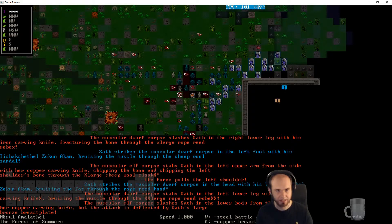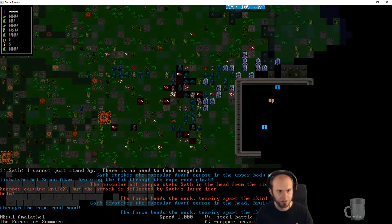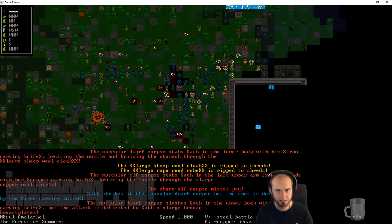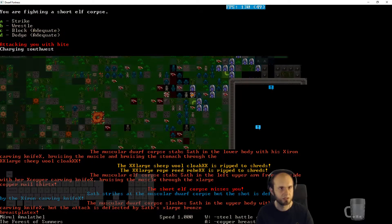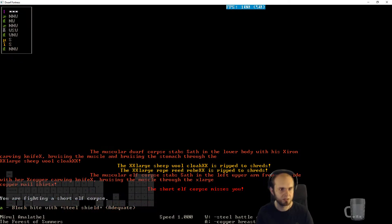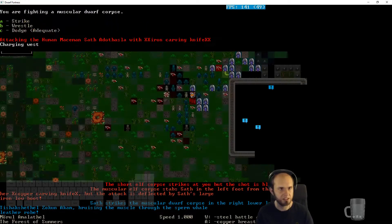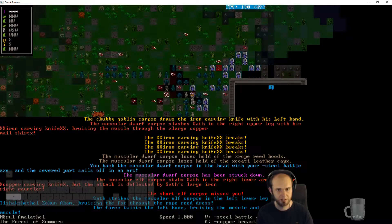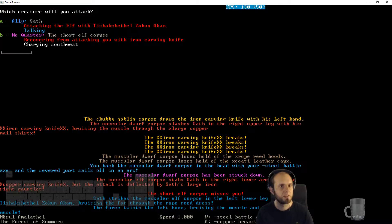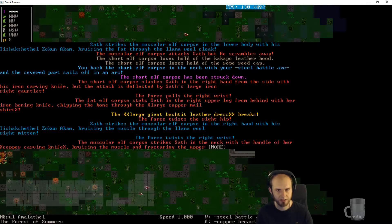Attacking me with a bite? No you're not. I'll block that, then go again. I'll go for the dwarf that is attacking my friend — strike in the head. An elf misses me — that's good. I'll go for the elf — strike in the neck. There we go. So it seems like Saf is talking, but so much else is happening.